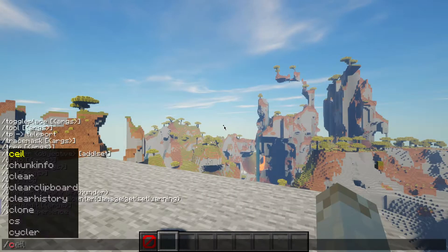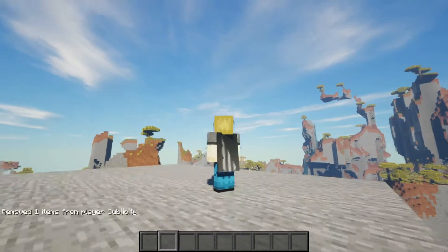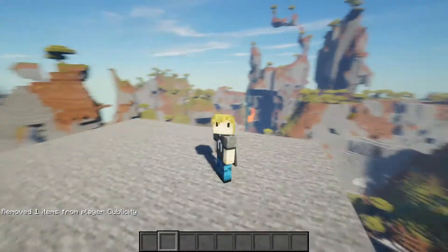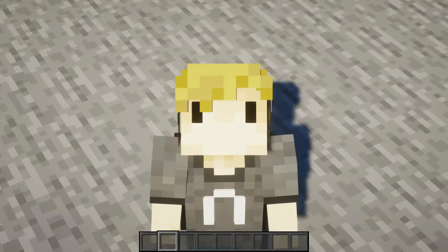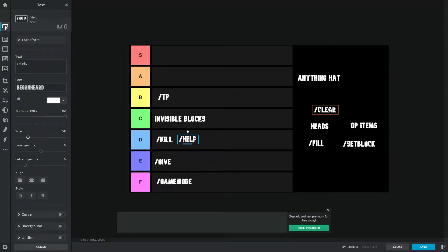Next command: slash clear. This command is for lazy people like me. I don't like to organize my inventory when I'm working in creative, so instead of trying to organize the items, I just completely get rid of them, even though I need 75% of what's in my inventory. This command isn't very exciting, but it's pretty useful at times, so I'm going to put it right in the middle at a C.